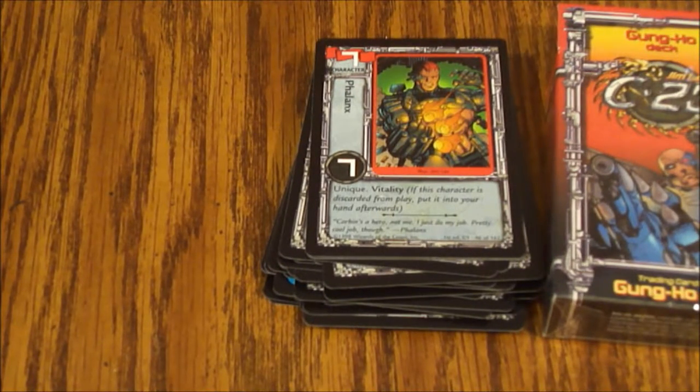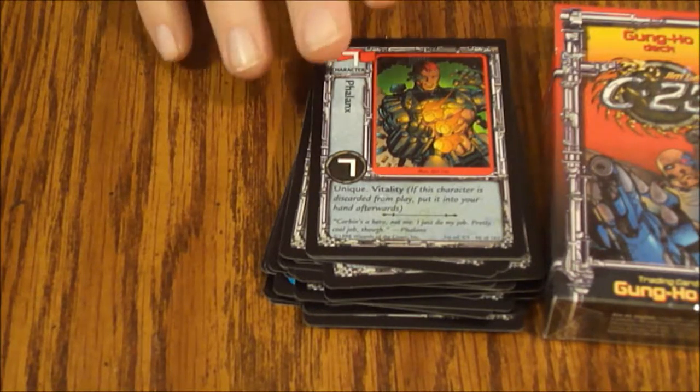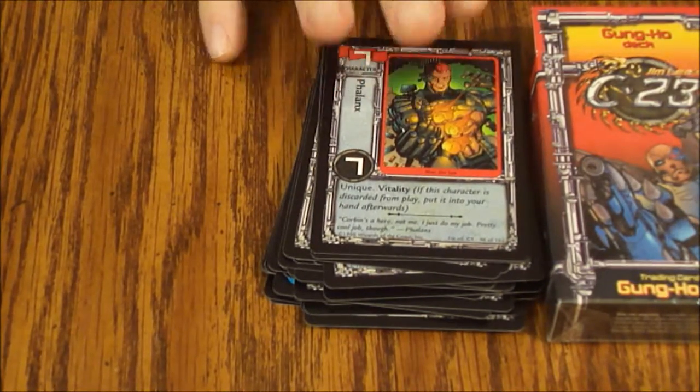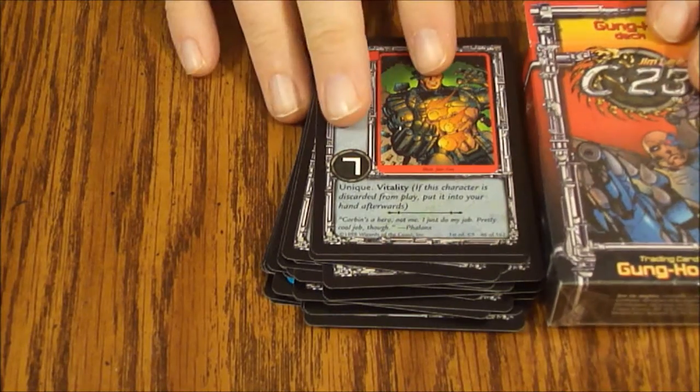Alright, that's the Gung-Ho deck. As usual we've got a lot of repetition on the resources, which is a little disappointing — they could have varied the art up a little bit. We've seen a lot of these cards before, but there are a few that we have not seen, so it's good to see the last of them. My main complaint is the low quality of the rule book and the lack of Jim Lee art in the Jim Lee C23 decks and cards in general. The booster packs I think are completely unnecessary — I would just play starter against starter. I don't really see the point when there's so much repetition between the decks, and the decks are pretty well built as it is, so I would just play starter versus starter, and you can find these fairly cheap.